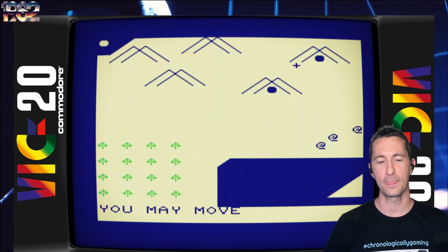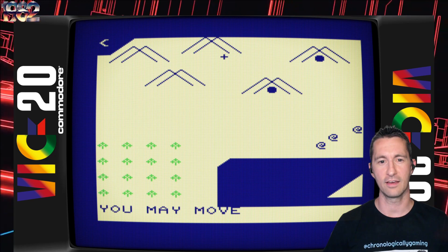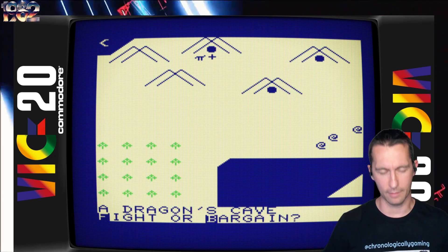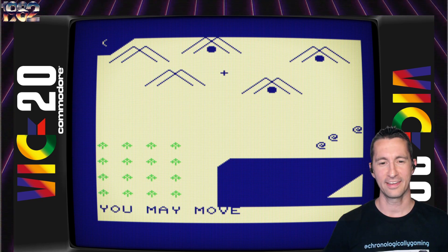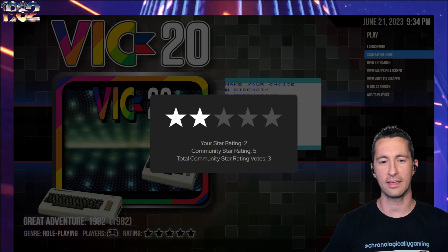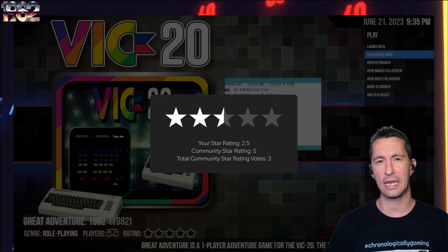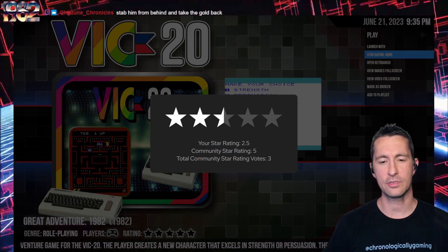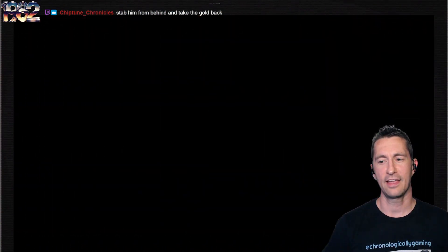Not as complicated as what we've seen in Ultima or Wizardry, and not nearly as frantic as Black Crystal. Found another cave — it's another dragon's cave. This time let's try to bargain with the dragon. Please don't burn us, dragon. He wants gold and takes two pieces of gold. What kind of dragon is this? And we make our way around. So that is Great Adventure. It would be pretty fun for the time — the controls are a little off or strange, and we've seen other games doing this better. I'm going to say two and a half stars — just subpar, not a bad game though.